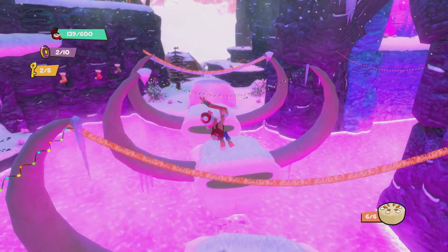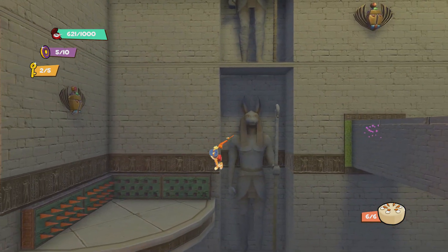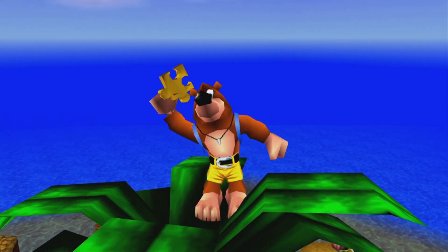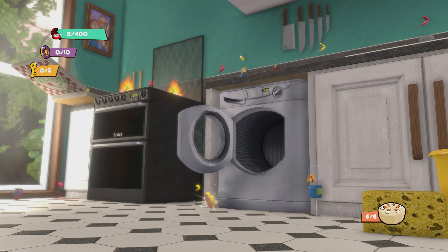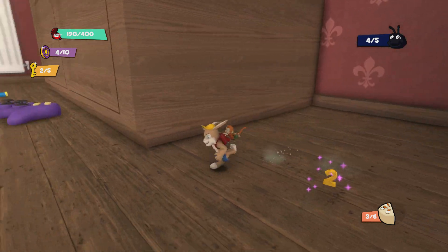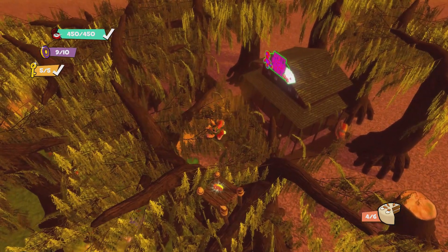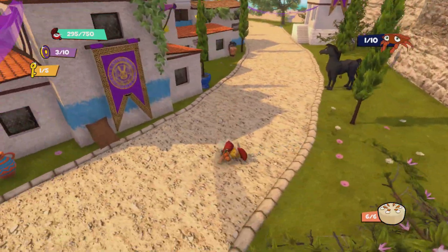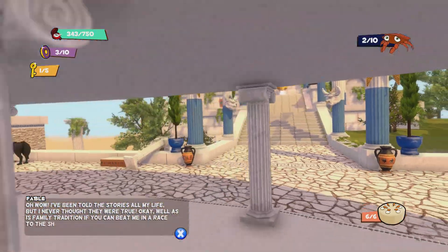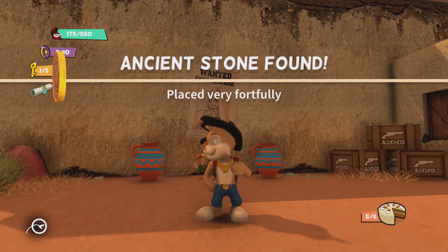Each of these levels is a big, mostly open area and you'll be going around looking in nooks and crannies, finding keys to open a safe, performing feats of acrobatic platforming nonsense, helping characters find their lost things, and solving the odd puzzle to get your hands on an ancient stone. Easiest way to put it is that these are your jiggies or your dragon eggs — the thing you're aiming to get. Along with those, you've got hundreds of stopwatches scattered around each level acting like your music notes or gems. Each level has its own set of objectives to complete for these ancient stones, with a few just being hidden or placed in difficult spots.